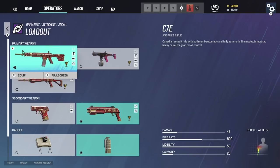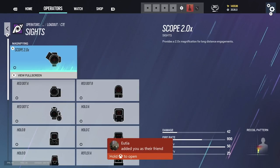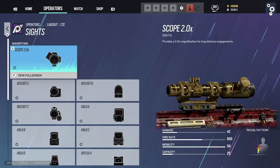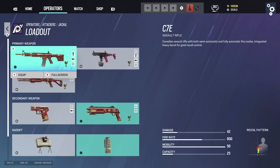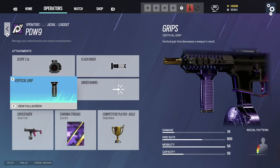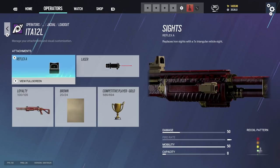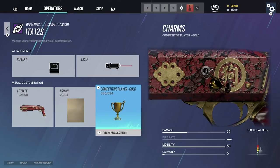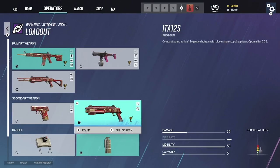Jackal: reflex B, flash hider, vertical grip — pretty standard. You can swap to 2.0 but I like 1.0, comes down to preference. PDW: 1.5, flash hider, vertical grip — simple setup. Shotgun: laser sight and reflex. Secondary shotgun: reflex and laser — not much to it.